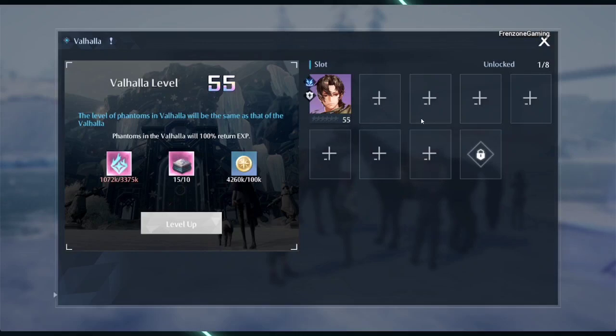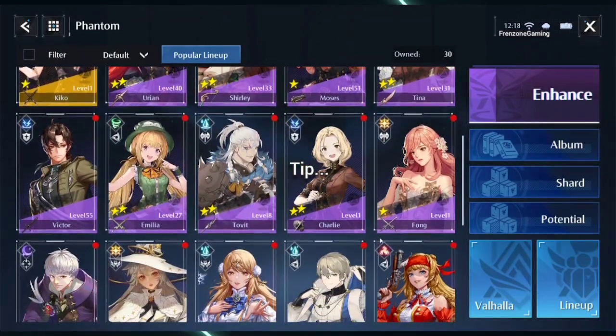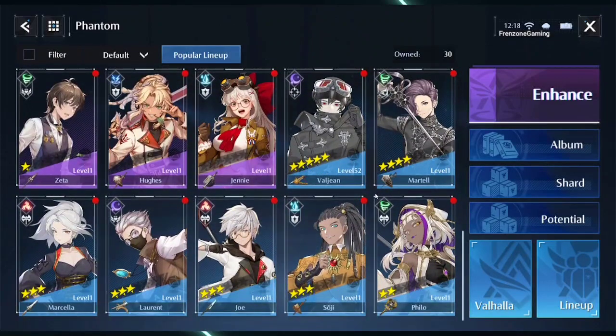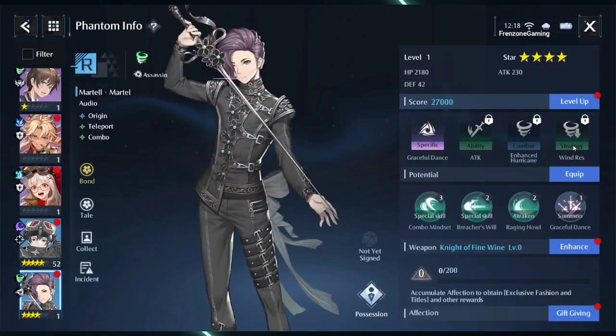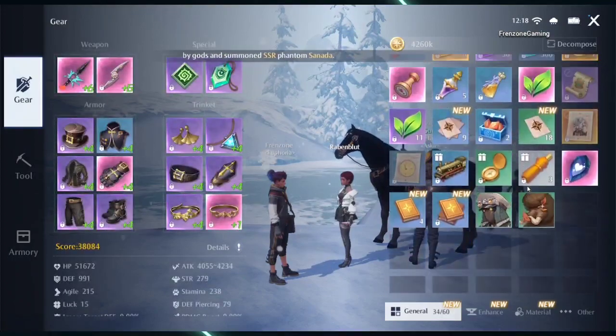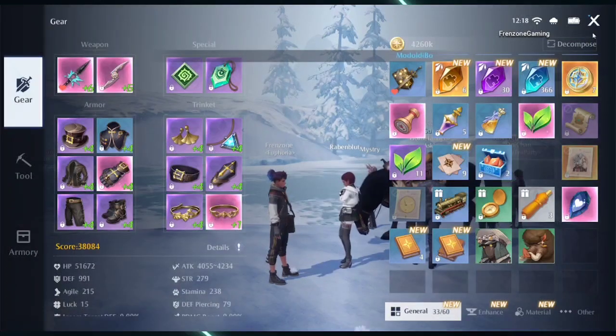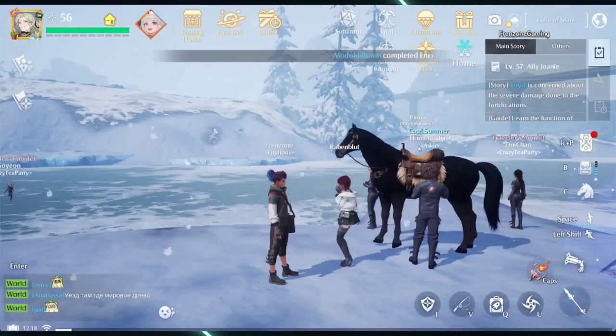So only put in the phantoms that you truly will use in Valhalla — that's what you should do. Now, if you are not yet level 55 and haven't unlocked Valhalla, I would suggest that any phantom you won't use as your main phantom — I'll suggest you use your phantom exp books on them. Let them be the ones you level up, not through Valhalla. Use all these phantom exp books you've been getting on them.